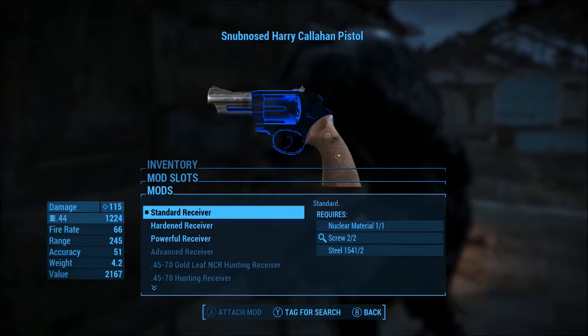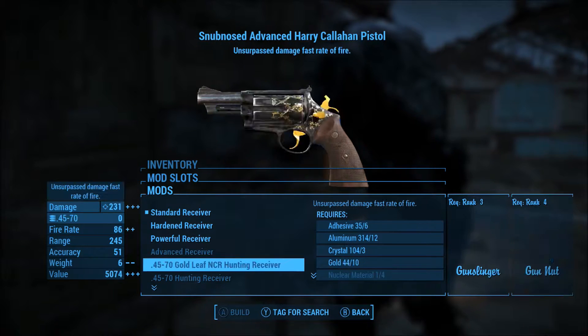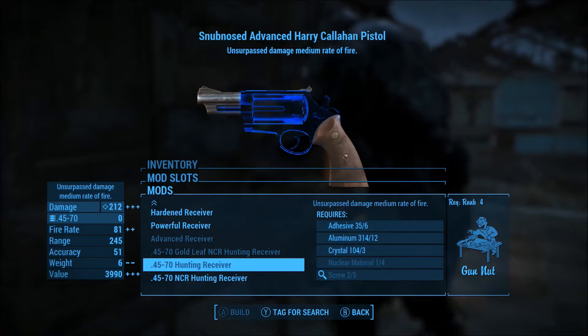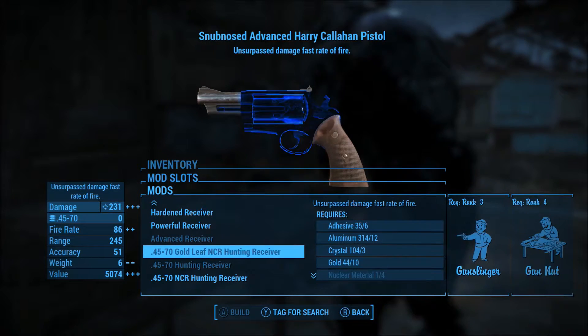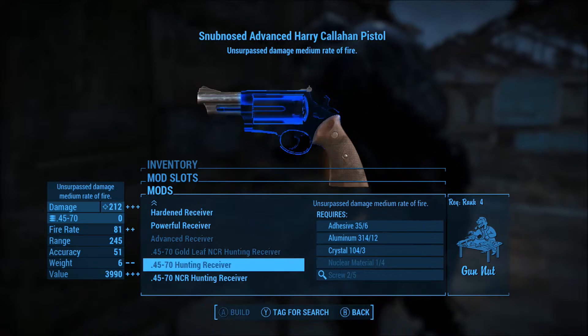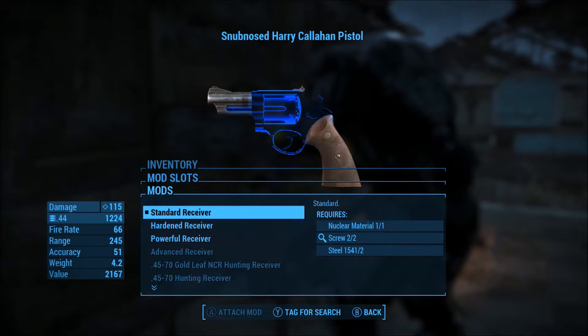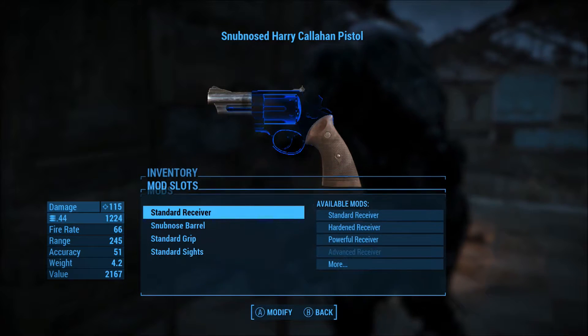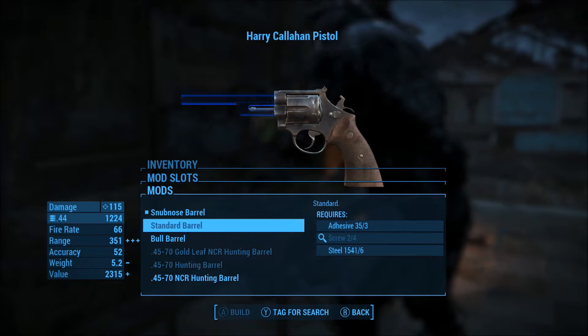In the receivers section, you can see basically all the standard receivers from vanilla Fallout 4. The .45-70 receivers are added by a separate mod, but otherwise it's all the standard receivers. You also have the standard barrels — snub nose, standard, and bull.